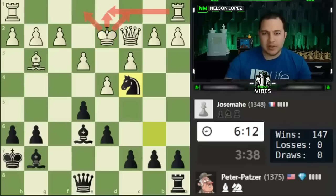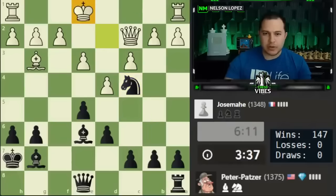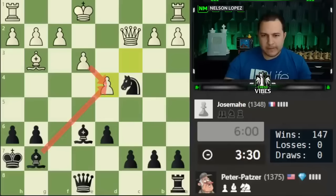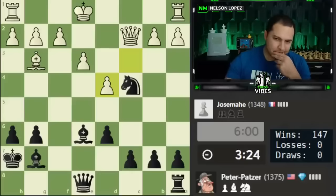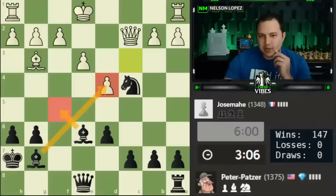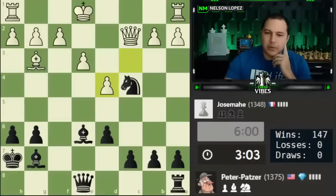Bumping my knight and forcing white to potentially make an awkward decision — if they have to go backwards it disrupts the rooks from working together. Let's capture here, starting to open up the king. White definitely can't take this way — they have to take this way. I'm already wondering if I have the ability to sacrifice my bishop here: there's a discover check, but the issue is the queen could save itself on e2. Could also go check here but the king gets away. What if I play here first with the idea of taking — but then my knight's hanging, so it doesn't quite work in this scenario.